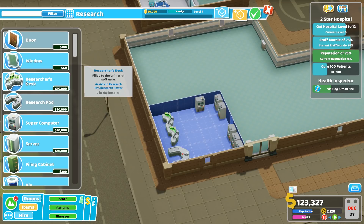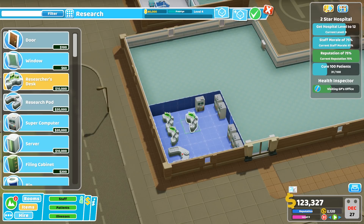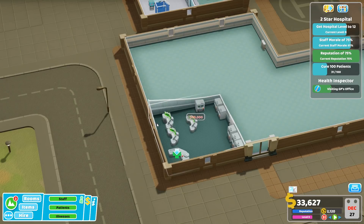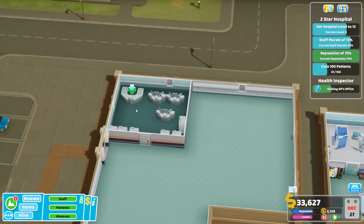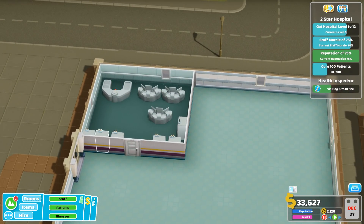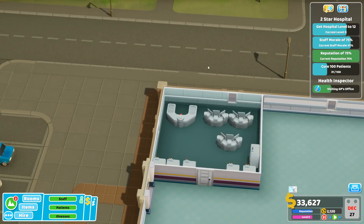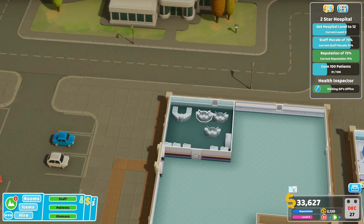A researcher's desk is 10,000 and gives you extra speed. I'm going to put one more of those in. So my new and improved research room should have 2, 4, 6, 8, 10, 12, 13, 14, 15% extra research speed.